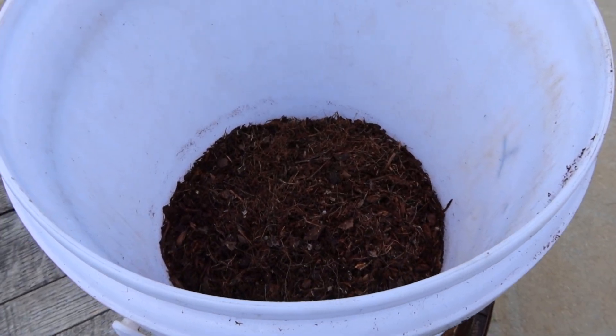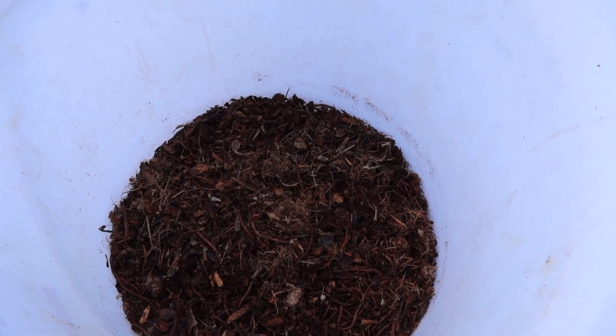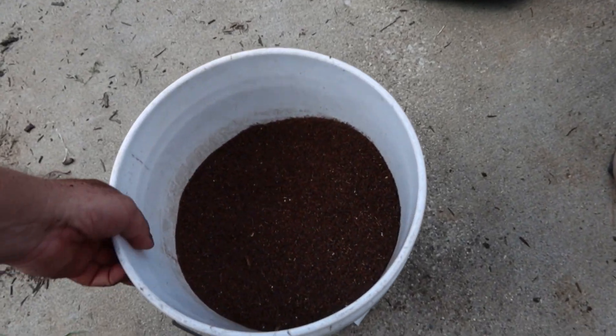Now people ask, how do you get the worms? We just sifted one tray, but these worms will dive. There won't be hardly any on top — they'll go right down towards the bottom. We did one tray, and look at this. This is the castings.